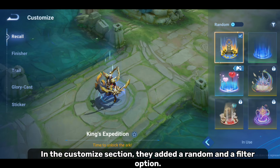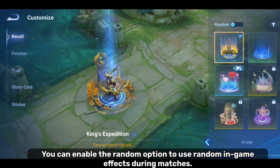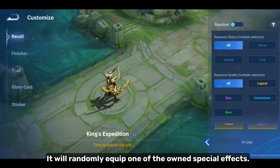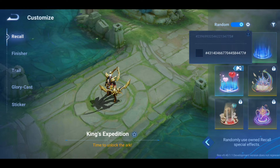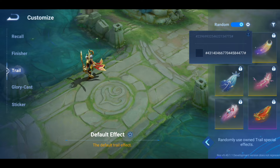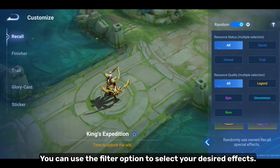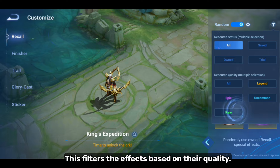In the customize section, they added a random and a filter option. You can enable the random option to use random in-game effects during matches — it will randomly equip one of your owned special effects. You can also use the filter option to select your desired effects, and they have added a resource quality section for the effects.